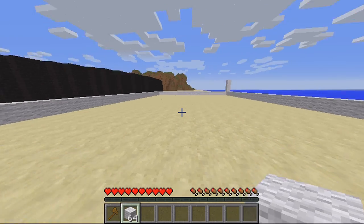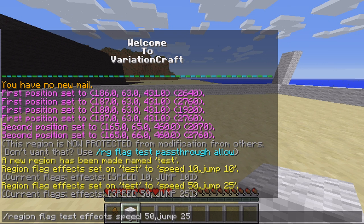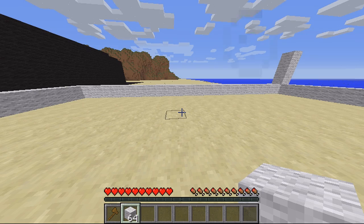I think this is a really great plugin. There are lots of different effects you can actually set. You can set speed, slow, fast digging, slow digging, increased damage, jump, regeneration, damage resistance, fire resistance, water breathing, hunger, weakness, blindness, poison, invisibility, night vision, and confusion. Basically if you set any of these it will just take effect when the player walks in.